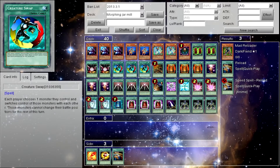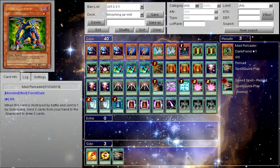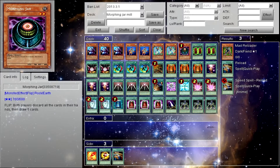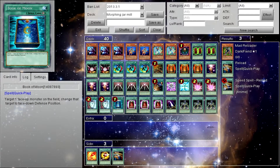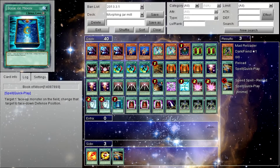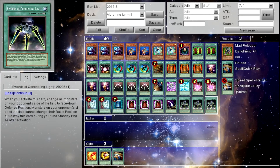What these do: Creature Swap, you give your opponent one of your cards and they give you one of theirs, and you keep them. Magic Box — you destroy one of your opponent's monsters and then give them one of your cards, so you give them Morphing Jar. Then once Morphing Jar is on your opponent's side of the field, you flip him face down with either Book of the Moon, Book of Eclipse, or Swords of Concealing Light. There aren't many cards that let you flip your own card face down, besides these.